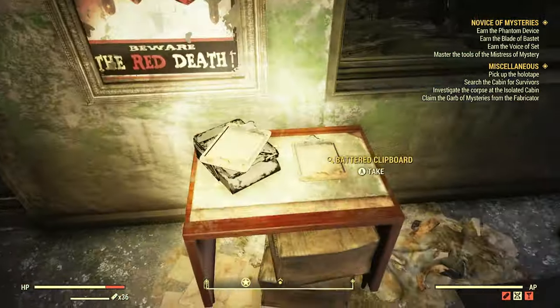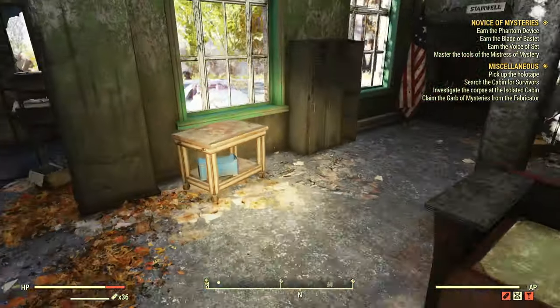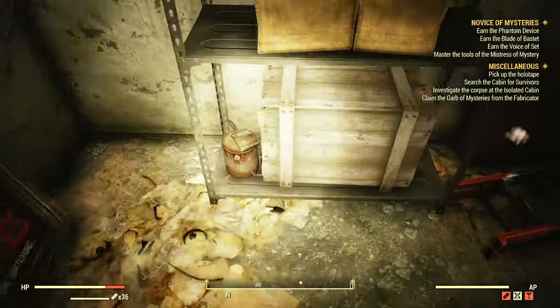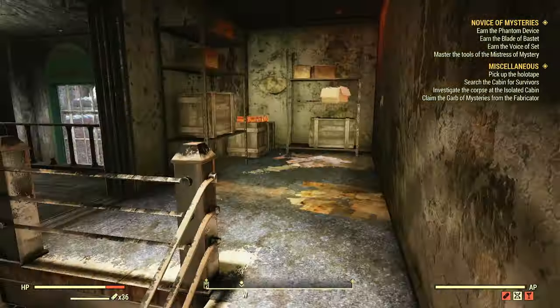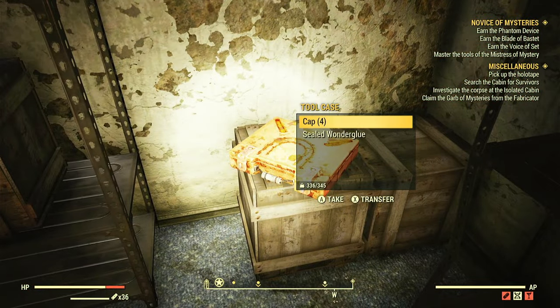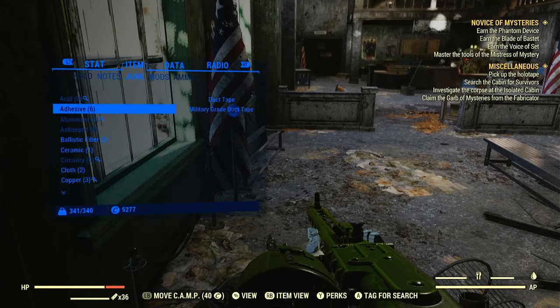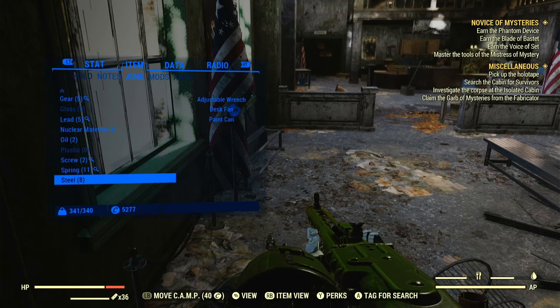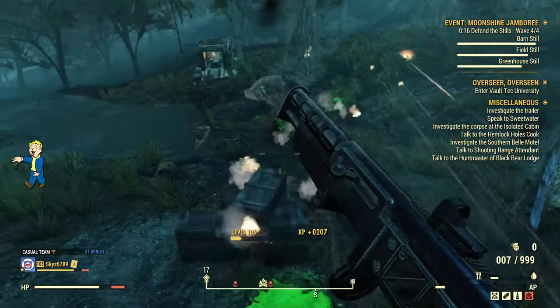I'll probably make a tutorial on the Excavator Power Armor even though there are already tons of videos on it. Just run around finding clipboards, typewriters, and desk fans — though sometimes they don't have springs. Here are my profits from my run: I got a total of 11 springs, which is actually really good.